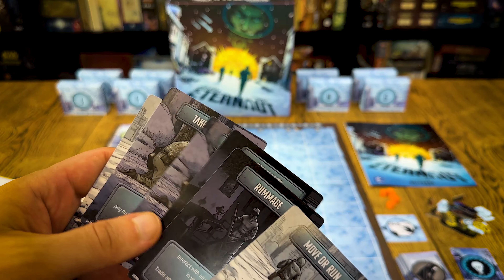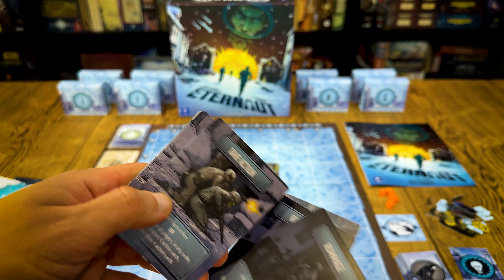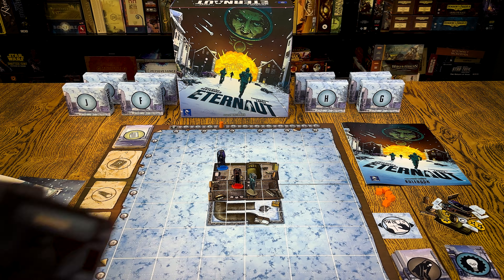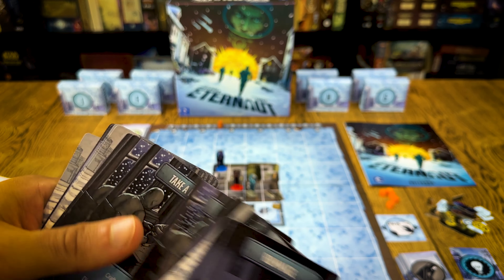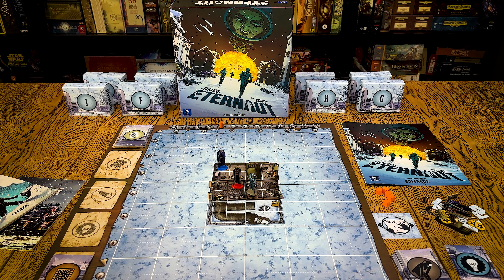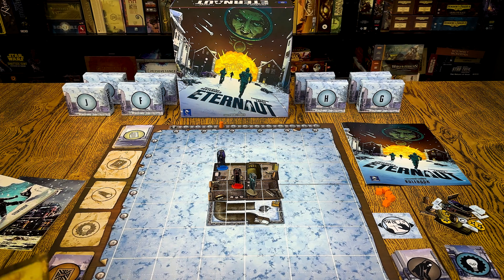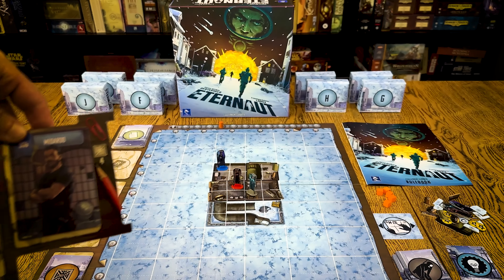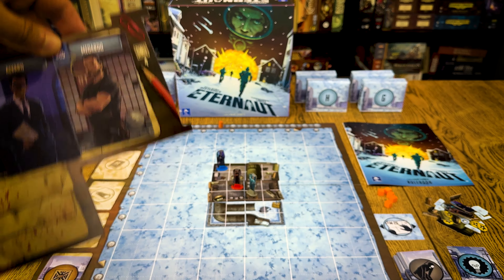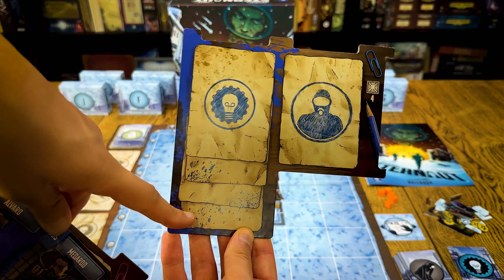Everything is written on the card. Each card represents a different action that you can perform — you can move, you can rummage, you can take an action, take a break, and there should also be coordinate. In every round of the game each player is going to play one card on those player boards, and those player boards are assigned to each character present in a specific scenario. In this scenario we started with Medardo and Alvaro — each of them got one of those boards with space for the character and space for activation cards.